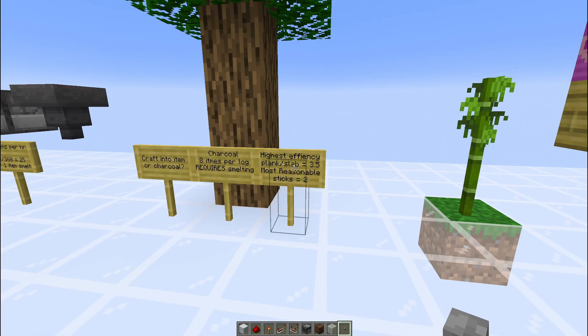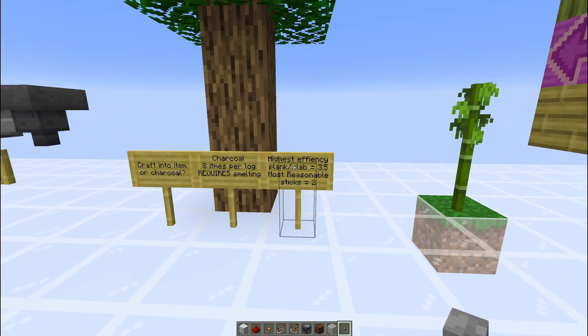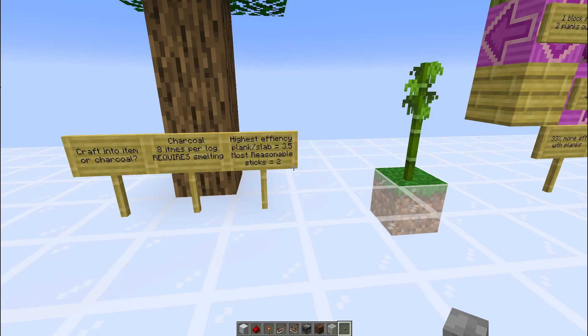Now if you're on Bedrock, slabs have the same efficiency as planks, meaning you end up with 7 efficiency. There's literally no reason not to use slabs in the Bedrock edition.